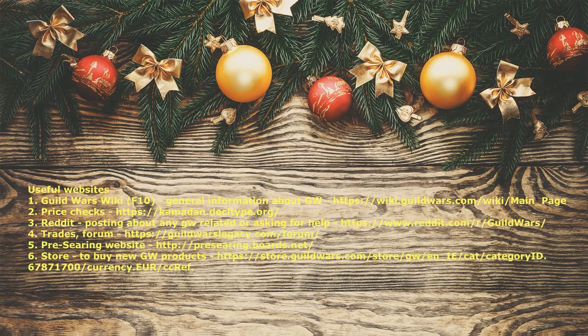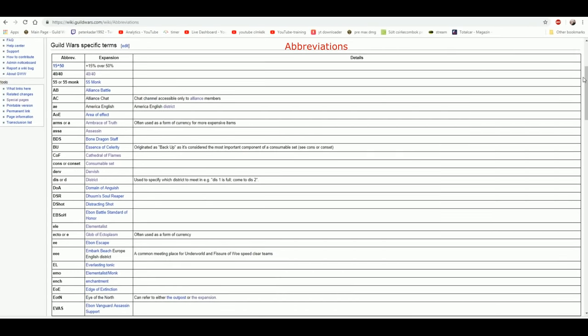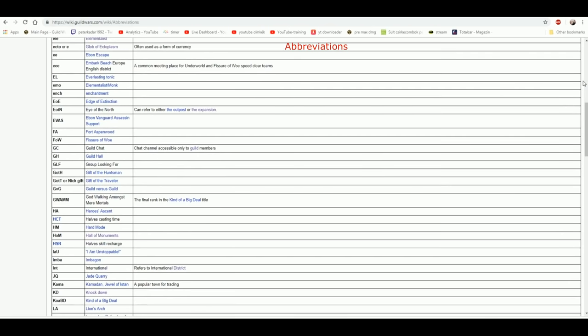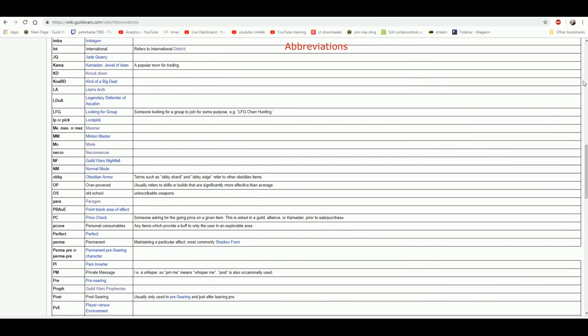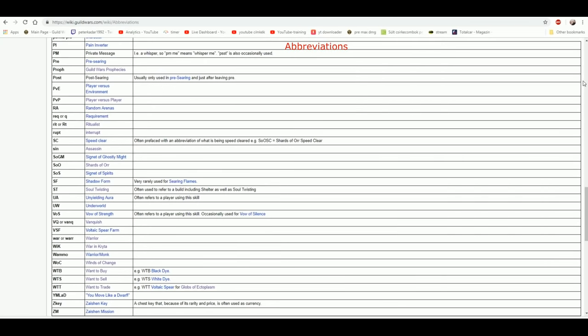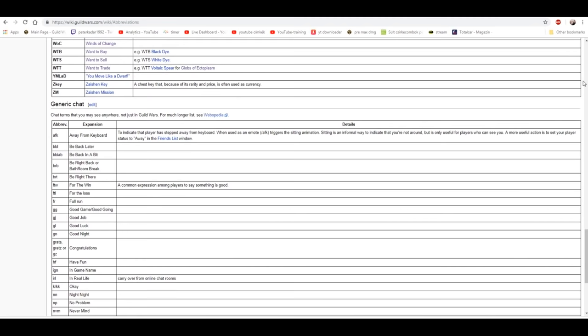Okay guys, last topic in this video. I found these websites to be useful during my years of Guild Wars — you can price check items, ask for help, do trading, and find information on them. Also check out the list of abbreviations; for new players I think it will be very useful. I really hope this video can still help someone to better understand the basics of the game. The creation of this video was my longest, most tiring project so far and I put a lot of effort into it. So if you like the video, please give it a thumbs up, tell me your opinions in a comment, or share it so maybe new players will see it as well. Thank you very much for watching and have a nice day!